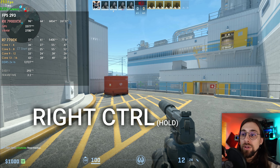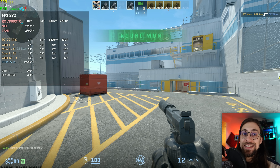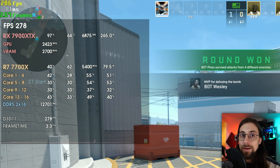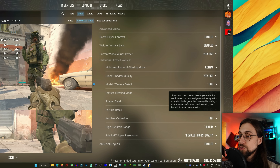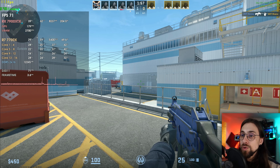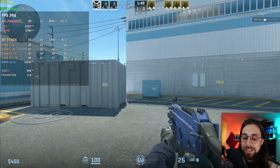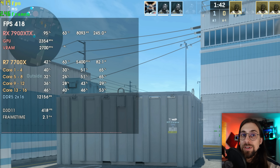Just to recap the controls: use Alt+Shift+L to toggle the overlay, and hold the right Control key to momentarily enable or disable Anti-Lag 2 to compare. When using CMAA2 and not GPU-bottlenecked — meaning you're CPU-bottlenecked — enabling Anti-Lag 2 gives fewer FPS but frame times remain basically the same.